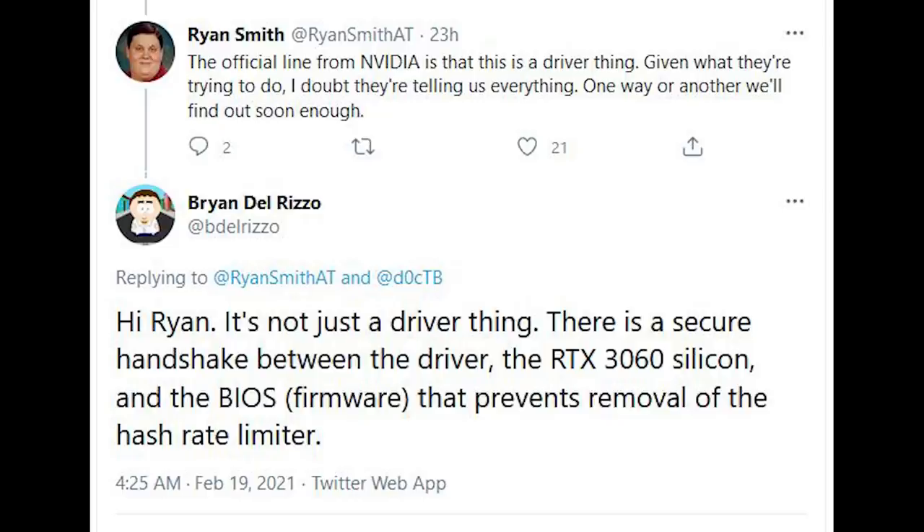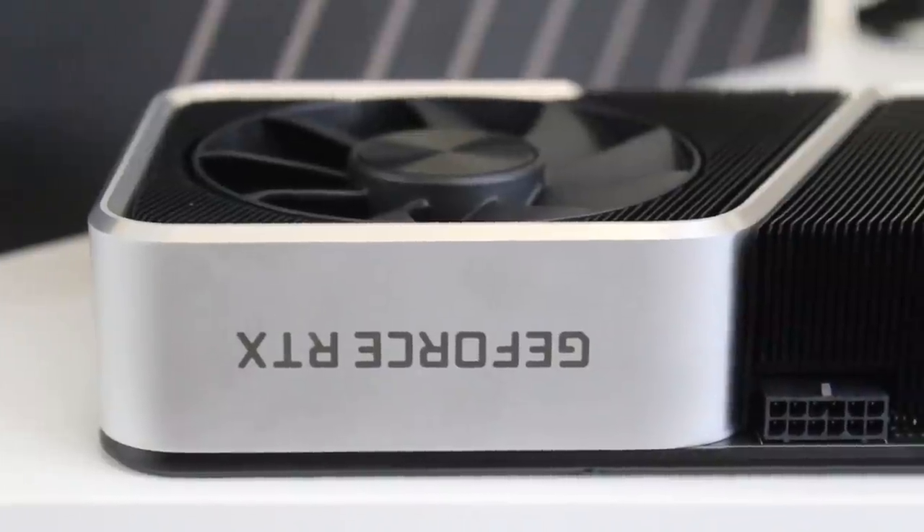Let me not put words into his mouth — let me quote him directly. He said, quote: "It's not just a driver thing. There is a secure handshake between the driver, the RTX 30 silicon and the BIOS firmware that prevents removal of the hash rate limiter." So there you have it.